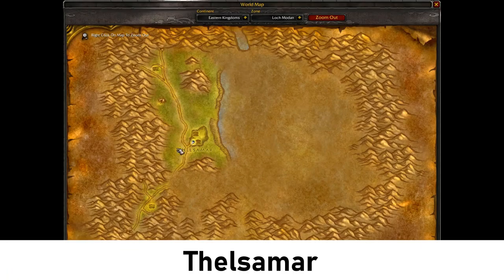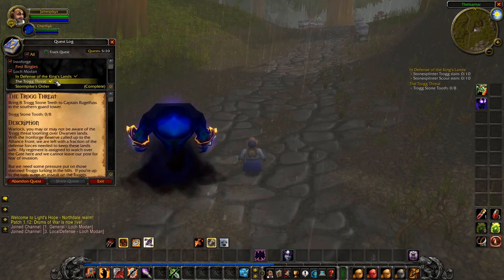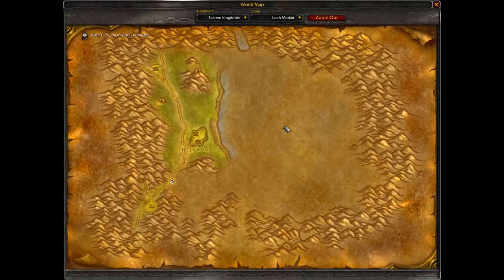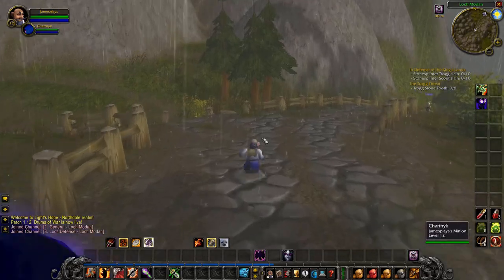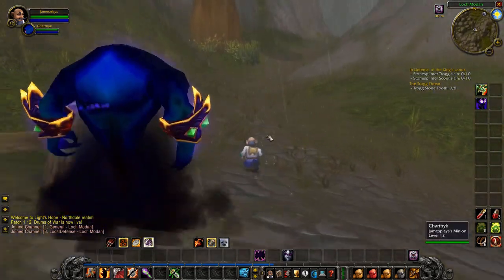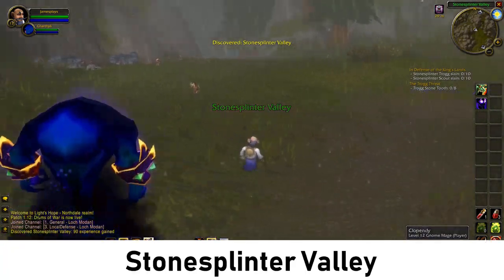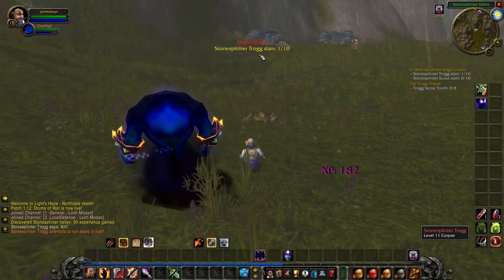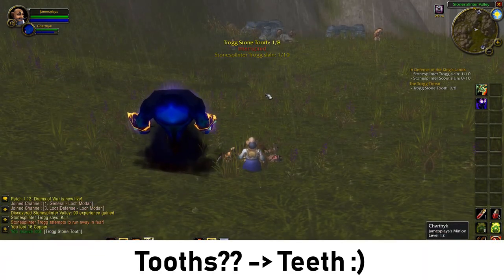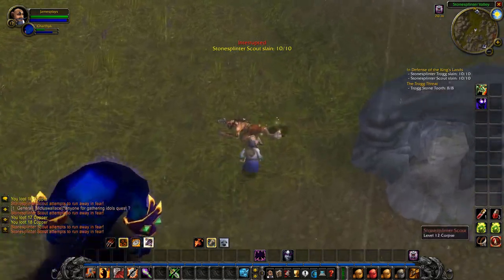We are back in Thelzamar and the next two quests we're going to do are called In Defense of the King's Lands and The Troll Threat. To do these two quests, walk south down the road until you reach this spot here. You will see a narrow path heading into the hills. On the other side, you will discover Stone Splinter Valley. You have to kill 10 trolls, 10 scouts, and collect 8 teeth from them. Both quests are completed and we can return back south to hand them in.